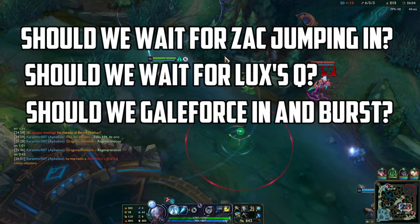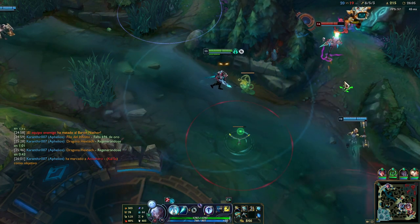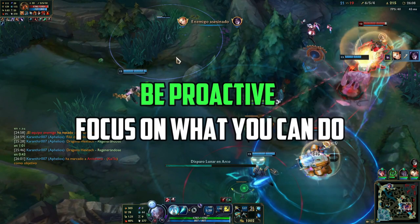I bet Kaiza already knows the right answer here — we should punish her as soon as we see her overstepping. And I bet you know why the first two options were mistakes: in a scenario like that, you need to be proactive and not rely on your team, because the best thing you can do is focus on the decisions you can take, not what your team could have done better.